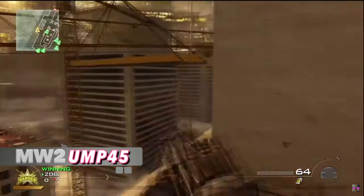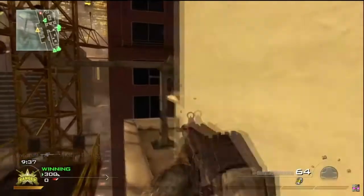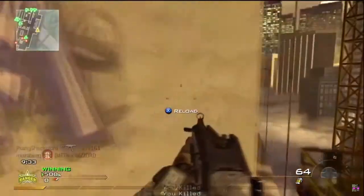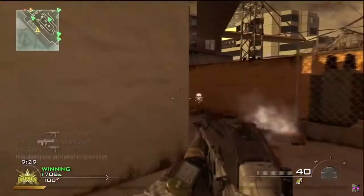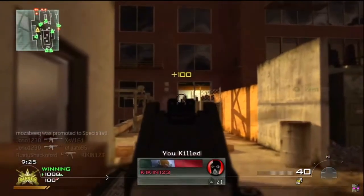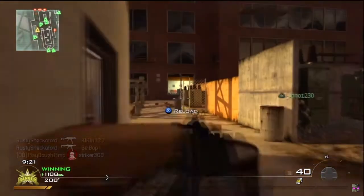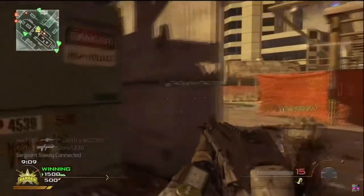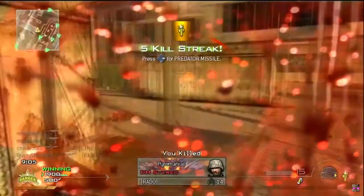Modern Warfare 2: the UMP45. This game was extremely difficult to pick because it's known for everything being overpowered — from the killstreaks, to the grenades, to the perks, and of course the weapons. This just edged out the FAMAS for me, and the akimbo Model 1887s were nerfed, so they were eliminated. What made the UMP45 so good was its damage and ability to three-shot from any distance on the map. With Stopping Power, it was actually a two-shot kill up close. This was the most overpowered gun in a game of overpowered guns.